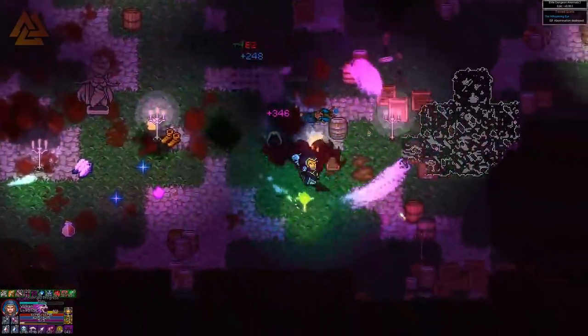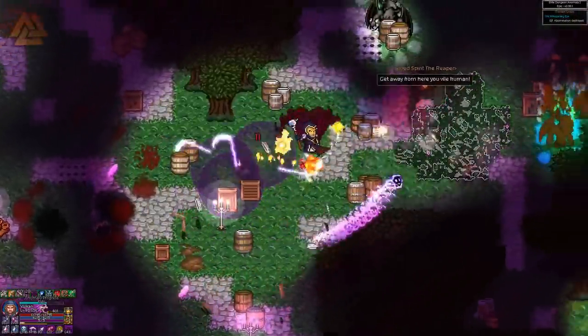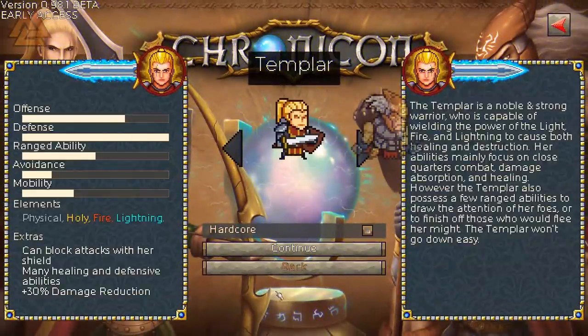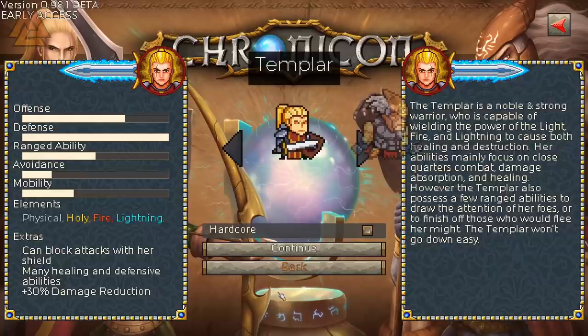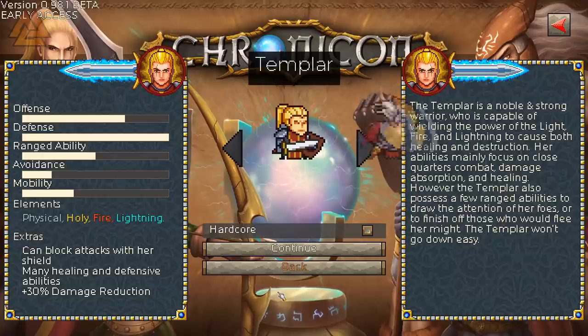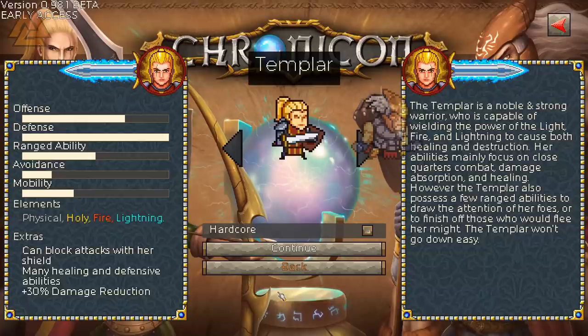So let's get down to brass tacks — how does this game actually play? To get started, you choose from one of four classes. You have the Templar, a warrior that focuses on melee combat, damage absorption, and healing. If you're looking for an absolutely tanky beast, the Templar is perfect — lots of self-healing gives you leeway if you make mistakes. She is a slower class, but steady: high defense, slower movement.